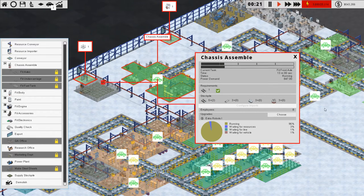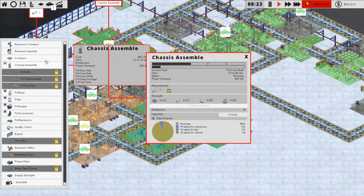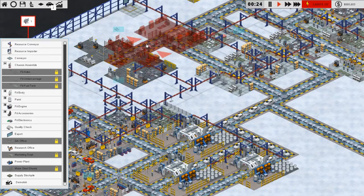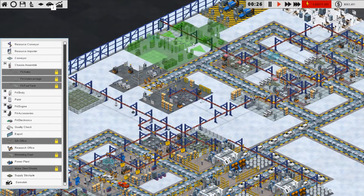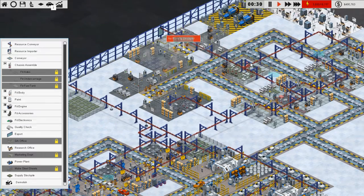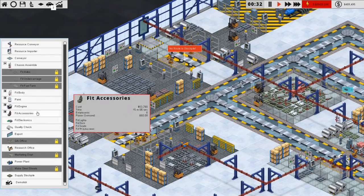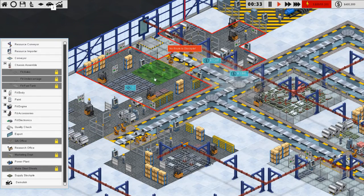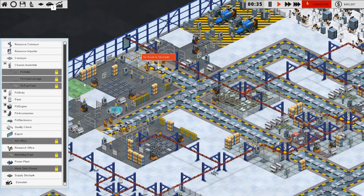We need more cars being assembled because we have these lines that are not getting used. Can we get a chassis assembly somewhere? We could actually squeeze it in here — it does have access immediately and it would actually work. So let's do it. It's not very great placement but it should be good enough, it should be gucci.